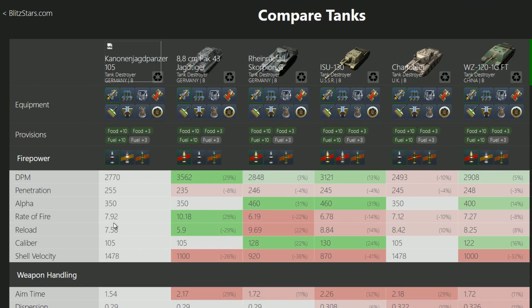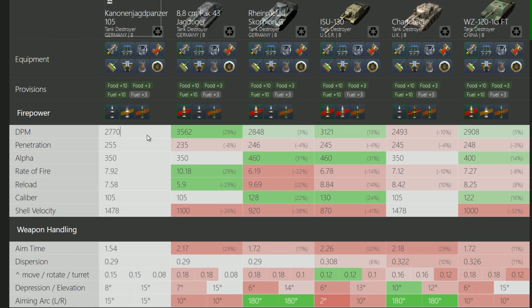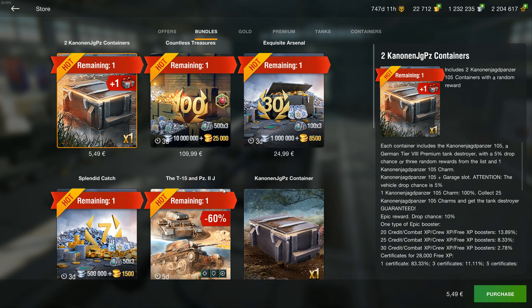It's like an E25, but the E25 actually has good DPM while this one doesn't. Even the Scorpion G has better DPM and better alpha damage, so I would say the Scorpion G is just a better vehicle — and you can get it without crates. You don't have to spend 115 euros to get the Scorpion G.